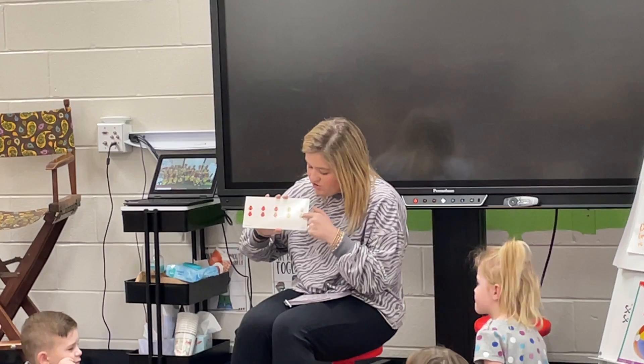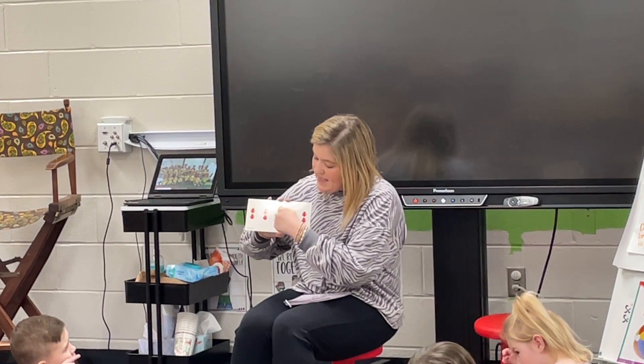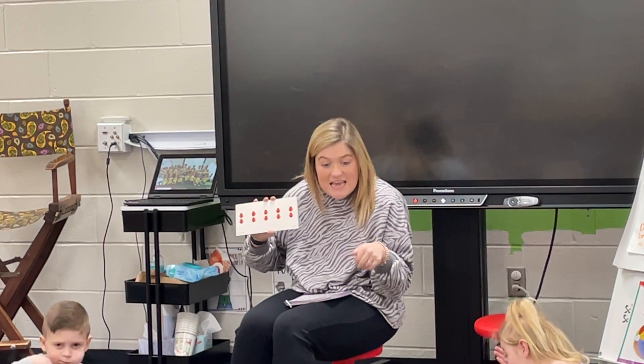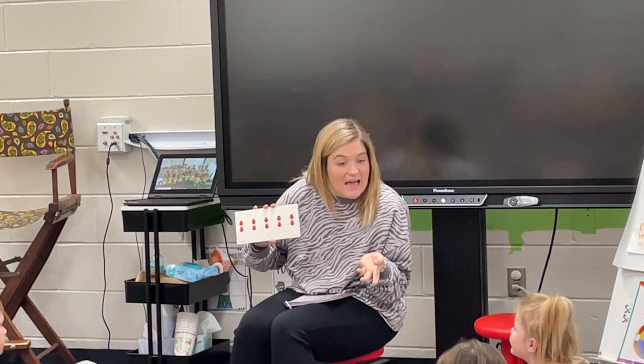Let's count back together. So we've got ten and we have three flyaways. Let's count. So we've got ten, nine, eight, seven. So we know ten take away — how many did we take away? Three makes seven.